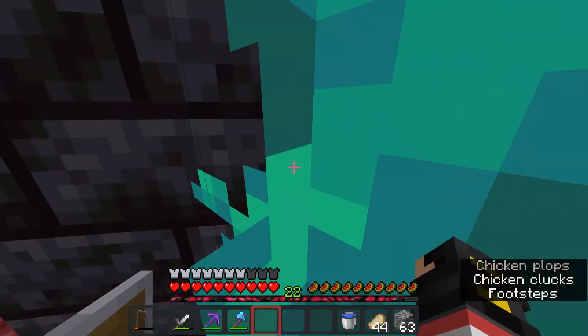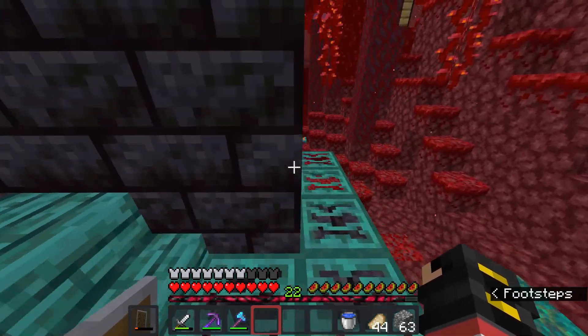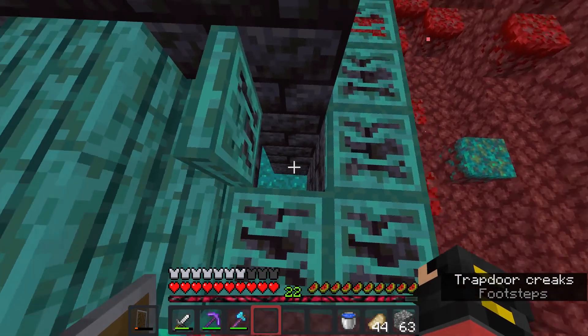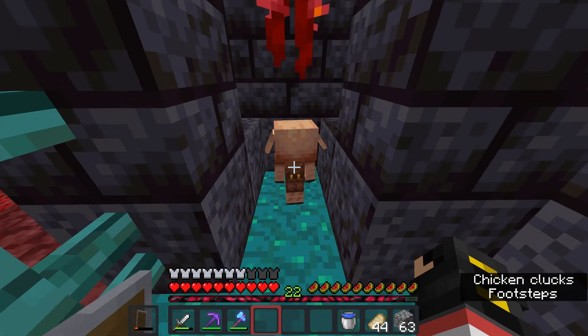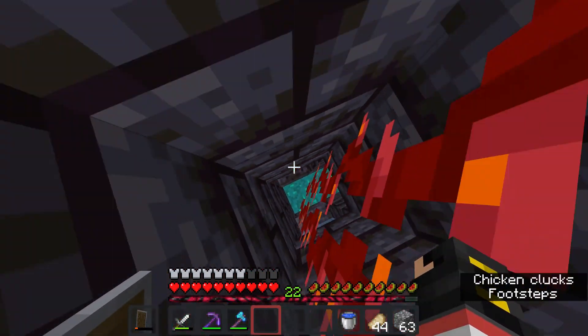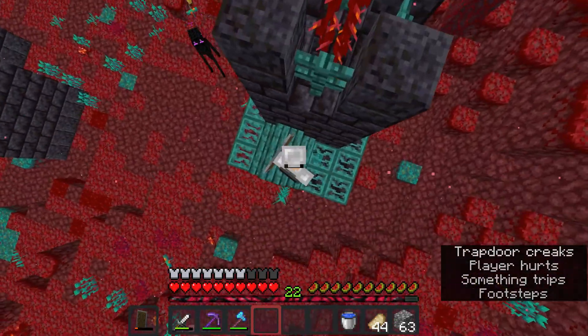This looked weird if I put an entrance anywhere here, because then there would just be a hole. So I just put a hole in the roof — you just drop down, say hello, and then you could just leave like so. And then you're done.